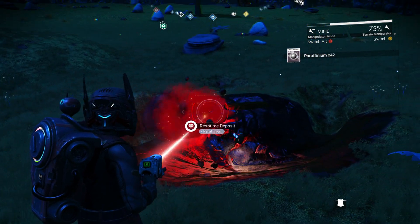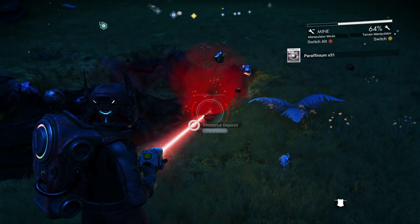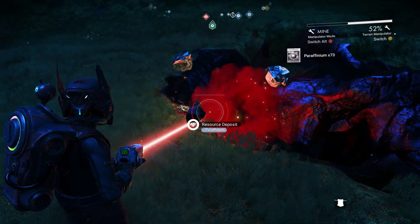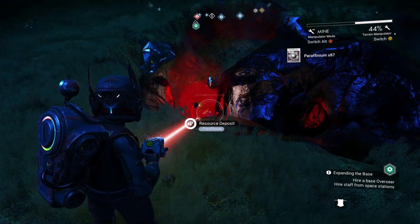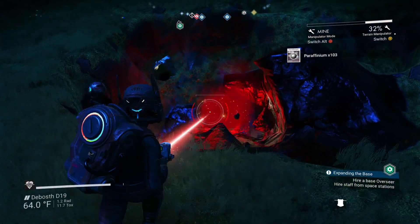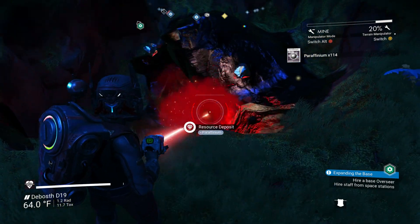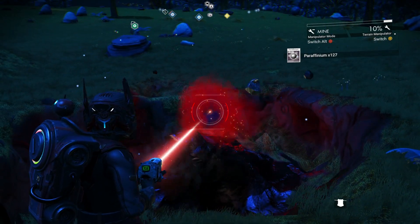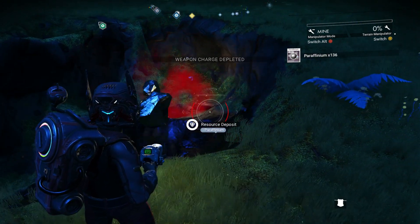If you want to get the most out of a resource, go all the way left to the smallest size. My fuel is going down fast, but I'm getting a whole bunch of resources out of this little deposit. It works every single time. Whenever you find something really important — like activated copper or indium — always go for the smallest size. I already got a hundred resources and I'm almost out of fuel, but I'm still going through the deposit. You give up a bit more fuel but you get way more resources.